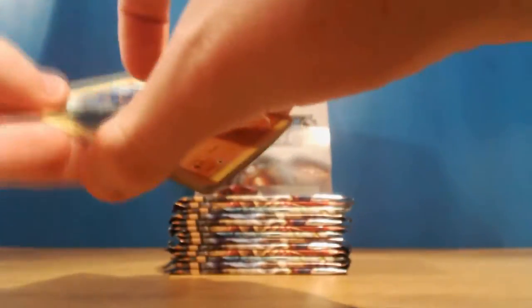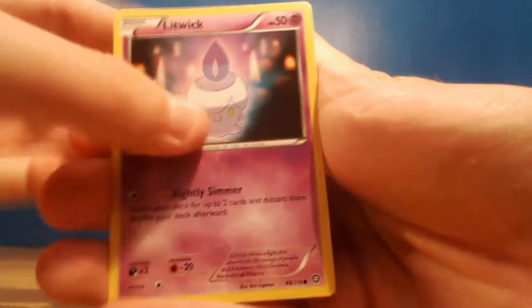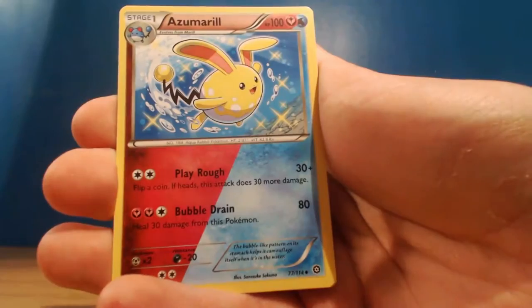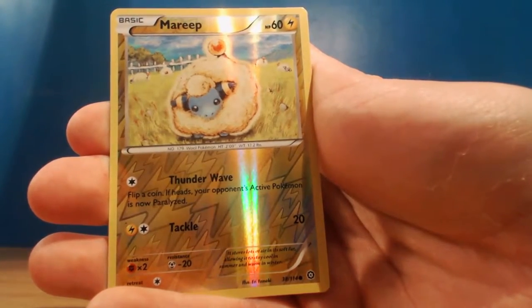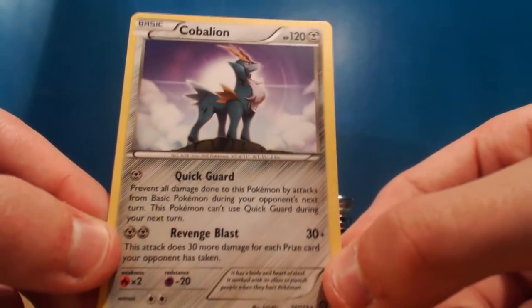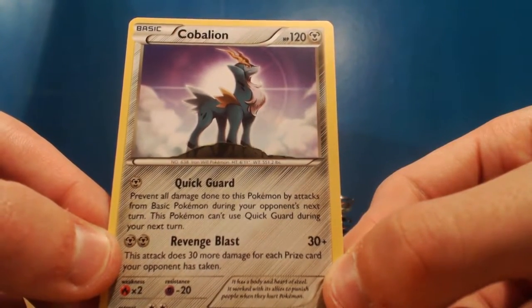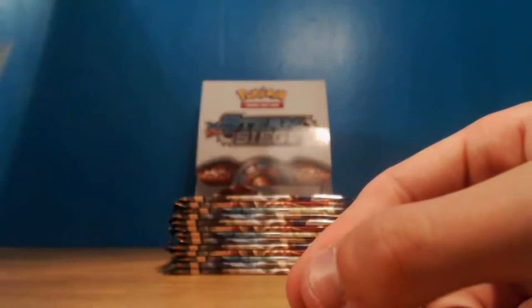So we're on a bit of a dry spell here, nothing in these first few packs. Let's hopefully change that soon. We've got a Croagunk, Mareep, Litwick, Popplio, Meowth, Special Charge. We've got another one of these Azumarills which is pretty cool. Lampent, we've got a reverse Mareep, and our rare is a Cobalion. I didn't even know Cobalion was in this set. Quick Guard and Revenge Blast - just 30 more damage for each prize card your opponent has taken. So if you're losing, Cobalion is going to come in and save you basically.